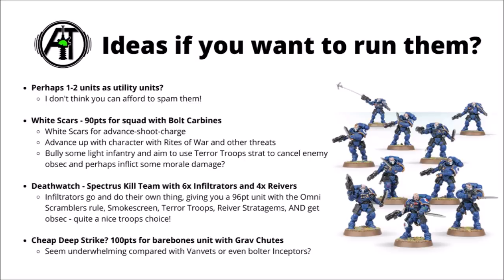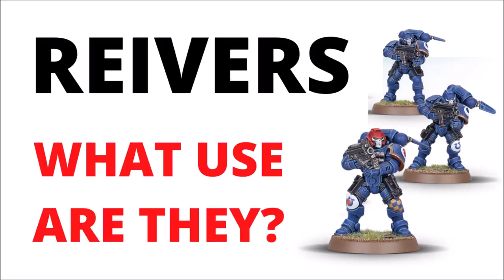They've still not got an enormous damage output, but costing less than 100 points for all that utility is great and you could easily justify a unit like this to hold down a home-field objective in plenty of Death Watch lists. Finally, you could just use them as a cheap Deep Strike option for objectives and actions — 100 points with Grav Chutes really isn't all that expensive. It is quite rare to see people use them this way though, as they're competing with quite a lot of other options. You could have Vanguard Veterans come down with good movement and good threat, or for just 20 points more, Bolter Inceptors drop down and unleash 18 Strength-5 AP-1 shots. Still, if all you want out of a unit is actions, the Reavers could be a worse choice.